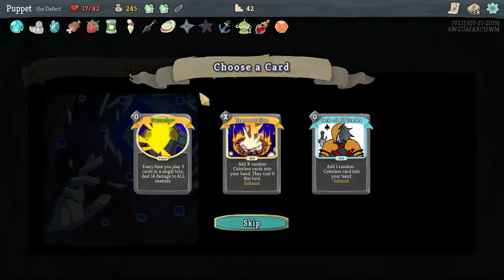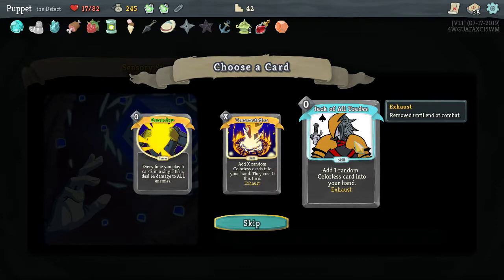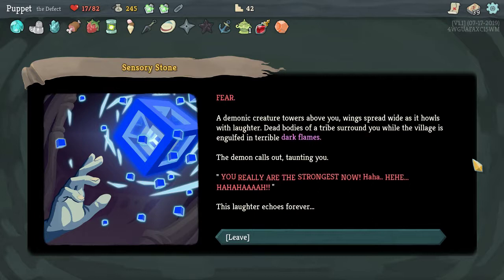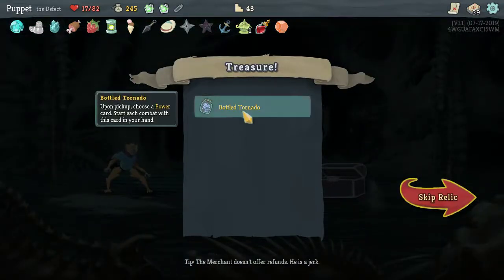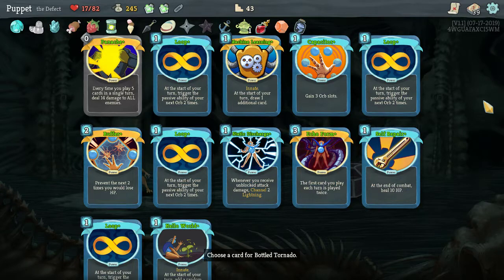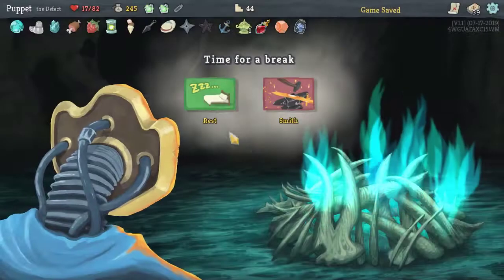Panache: every time you play five cards in a single turn, deal 14 damage to all enemies — that's what I wanted! Transmutation: add X random colorless cards into your hand, they cost zero this turn — that's decent. Jack of All Trades: add one random colorless card into your hand, exhaust. I like Panache, that's awesome. Bottled Tornado: upon pickup, choose a power card, start each combat with that card in your hand. Well, Panache obviously. Definitely! Let's heal up because I kind of need to — I think we might actually make it though we're kind of hurt.